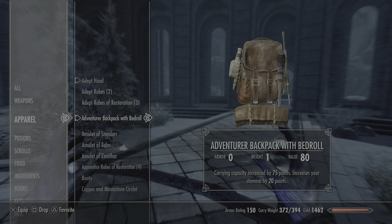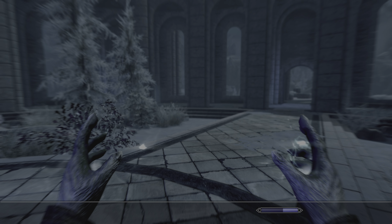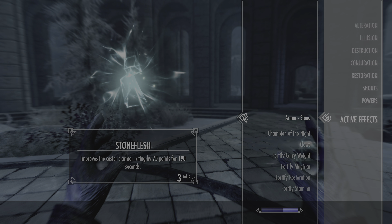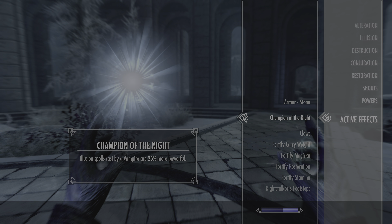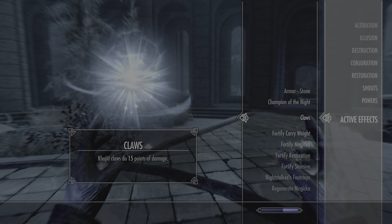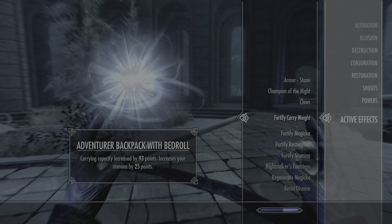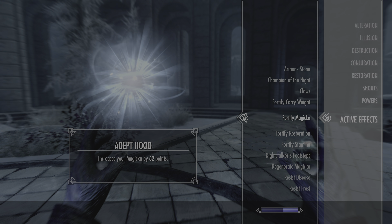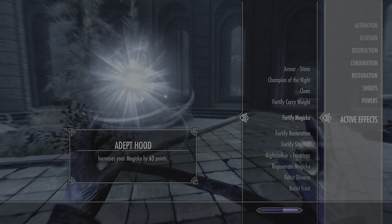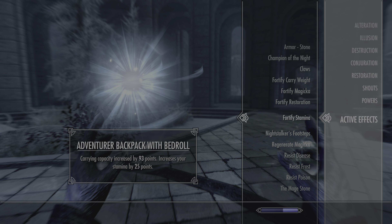394 carrying capacity — oh my goodness. Let's look at the active effects. So it increases my armor by 75 points for three minutes. My carrying capacity is increased by 93 instead of 75. My hood gives me 62 instead of 50.